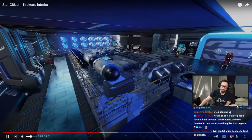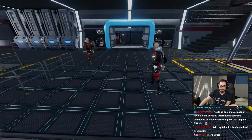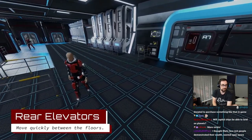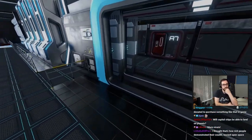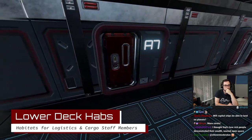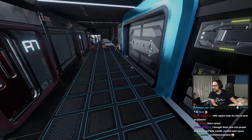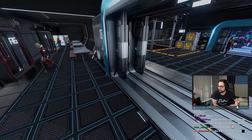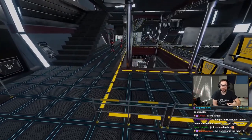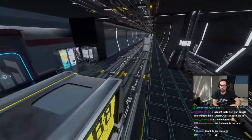A ship like this needs actual ORG mechanics — like ORG banks, or the ability to spawn ORG ships and all sorts of stuff. Imagine having your own apartment in a ship for a guild you're in. That's the level of insanity this ship could be, and that's what's cool about these videos — they spark that imagination about the game to another level.